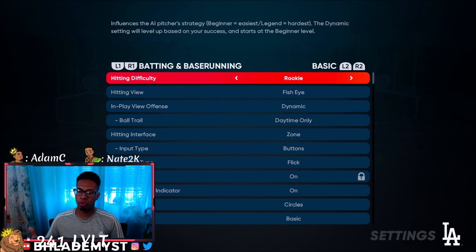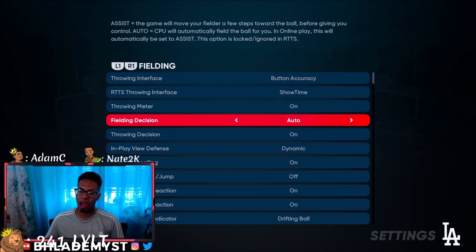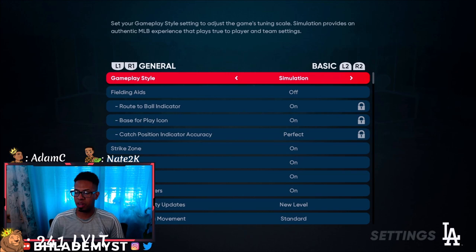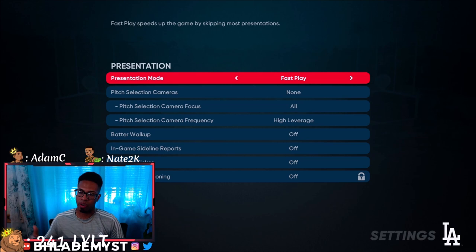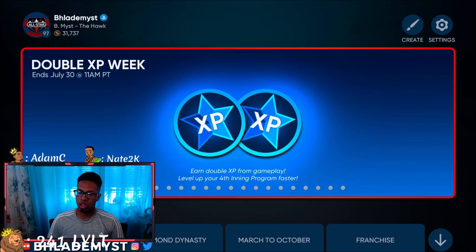For gameplay settings, set hitting difficulty to Rookie, pitching to Rookie, and pitching interface to Classic. For fielding, set Fielding Decisions and Throwing Decisions to Auto so the CPU handles them. In General, make sure it's set to Simulation, and for presentation enable Fast Play and set pitch selection cameras to None — turn off everything else to make the game run smoother.